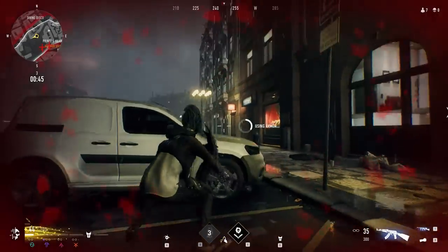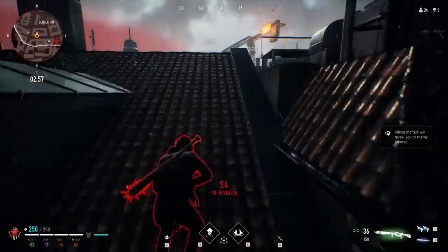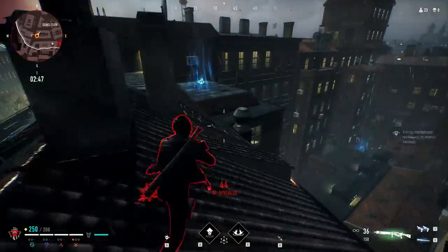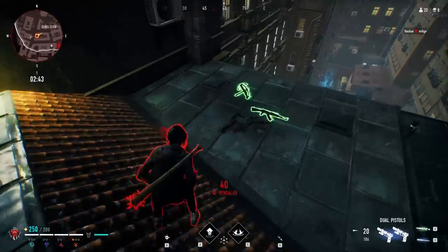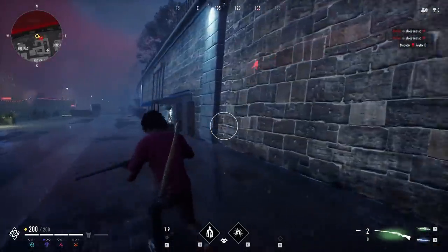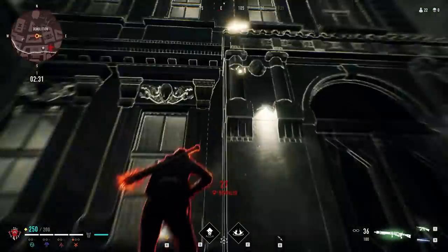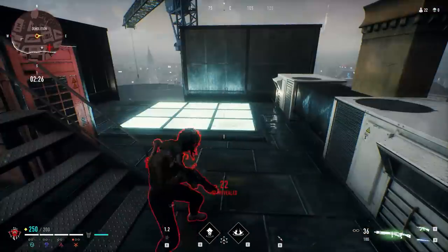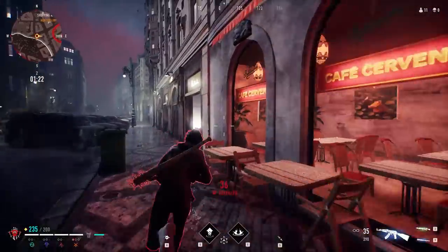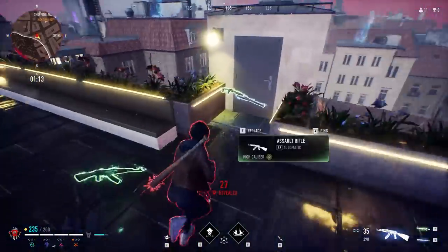Another big part of the game is the so-called Blood Hunt. It starts when a player breaks the Masquerade — a set of rules from a vampire sect to keep vampires secret from humanity, including not getting caught feeding or shooting at humans. If you break it, you get revealed on everyone's map for 60 seconds and are visible to all players with a red outline that shows through walls across the whole map. To escape, you run, jump, and climb through the town or fight off attackers. For aggressive players, the Blood Hunt is actually a useful tool — enemies come to you and deliver free loot if you win. Conversely, if someone else triggers it, it's worth checking out to eliminate opponents.